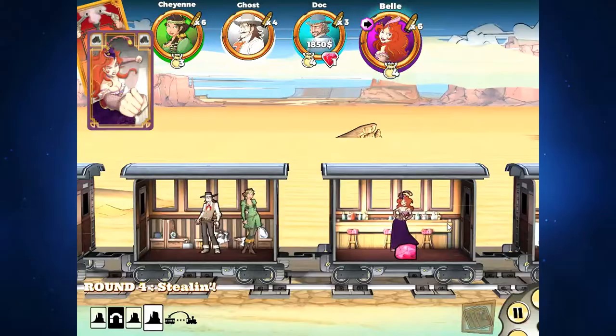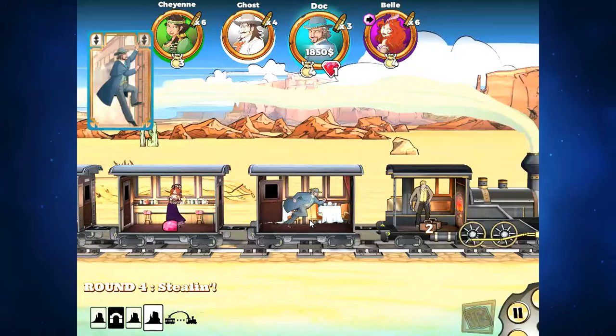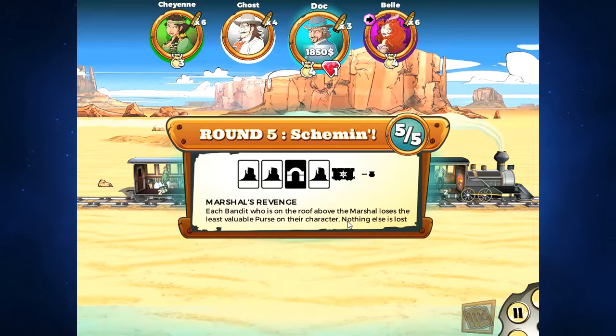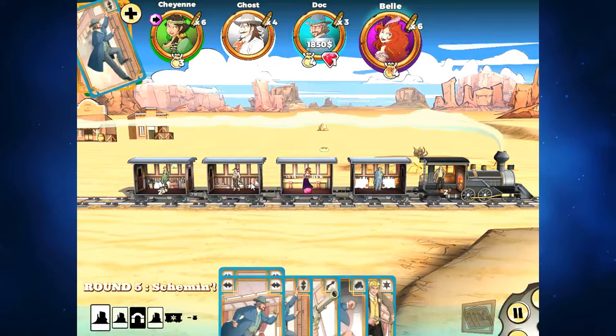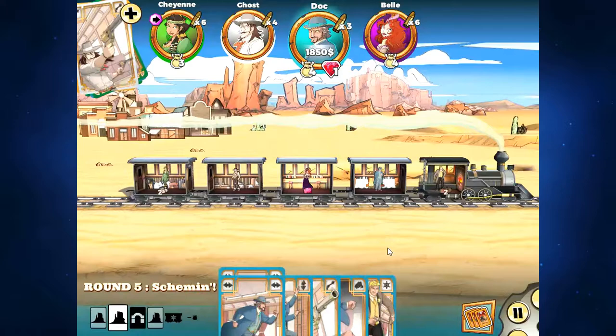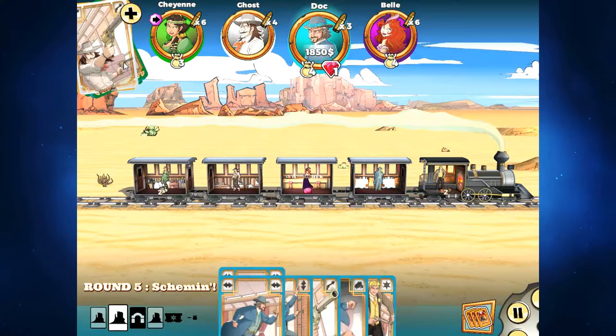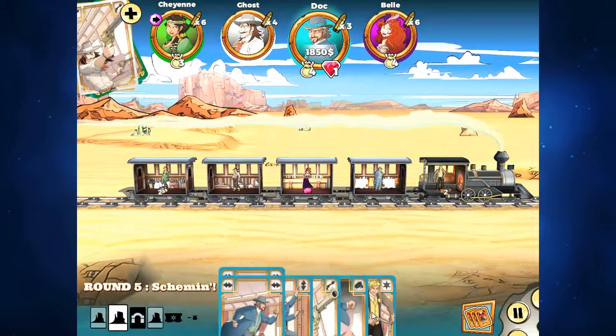Bell punches Cheyenne who drops the gem - great for Bell, so she's going to be my toughest competition. Moving into the last round, I haven't taken a single hit so I have no bullet cards in hand - a perfect situation. I don't have any looting cards, so my play at this point is to protect the strong box and make sure no one else can get at it. The gunslinger bonus is still up in the air and Ghost is looking to shoot somebody to tie me.